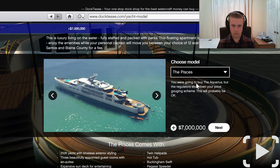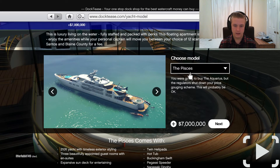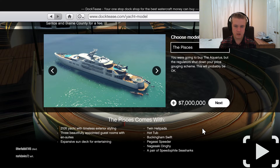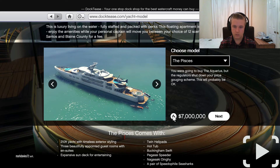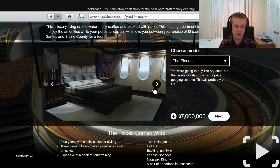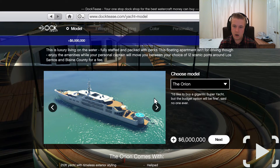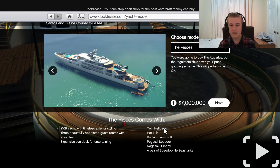Looking at the different yacht models - what changes is mainly the exterior styling, making it look more streamlined. The mid-tier model at around seven million gets you twin helipads, a hot tub, a Buckingham Swift helicopter, a Pegasi Speeder, a Nagasaki Dinghy - which is very fast - and a pair of Speedophile Sea Sharks.